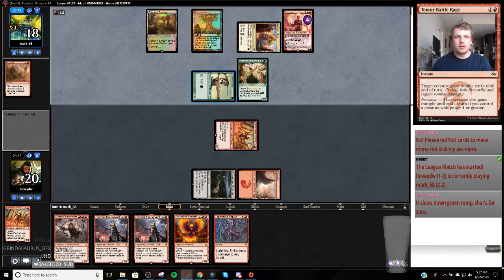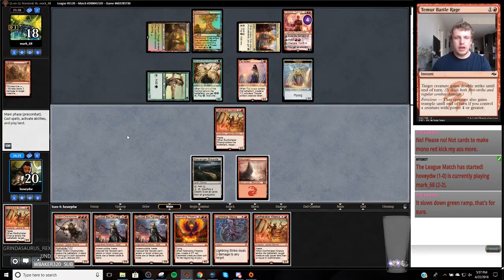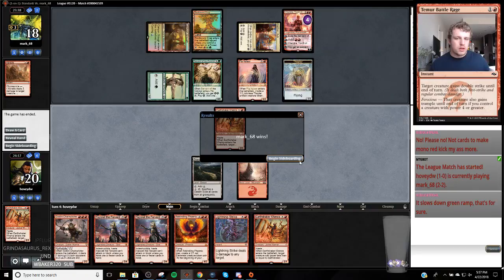We're going up on mana. Yeah, we're super dead - just too much of a board. So probably want these cards in sideboard - cards I want to cut. I kind of want to cut some Lightning Strikes if I'm on the play, because I'm bringing removal and I'm on the play, so I kind of want to be aggressive.